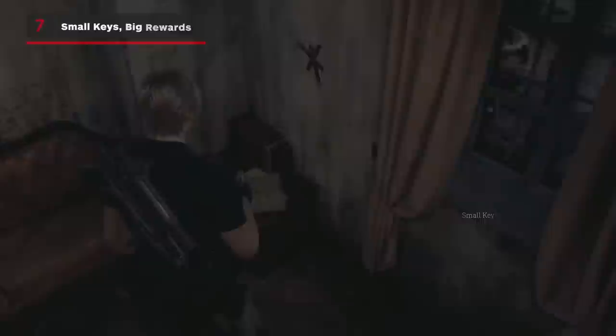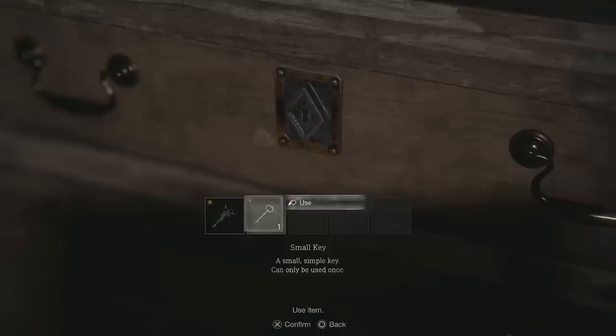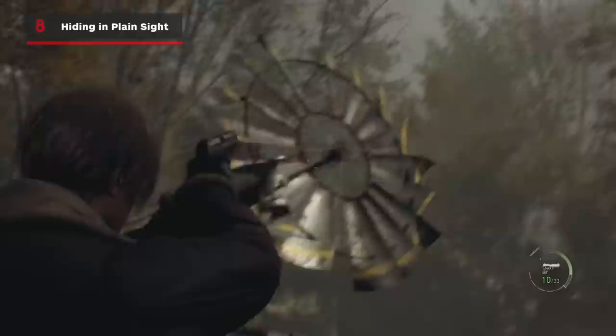You've probably seen containers that can only be opened with small keys. These drawers and cupboards usually hold a valuable treasure, but unfortunately the keys themselves don't appear on the in-game map even with the treasure map unlocked. If you want to find them all so you can open every treasure box, all the small key locations are covered in the guide on IGN.